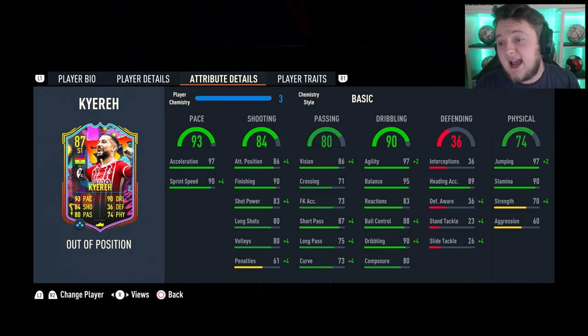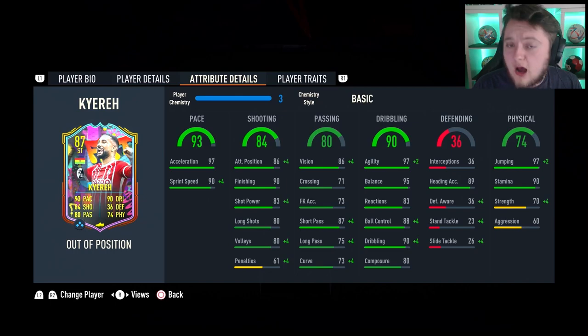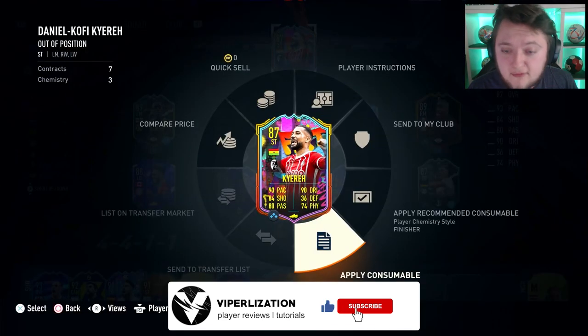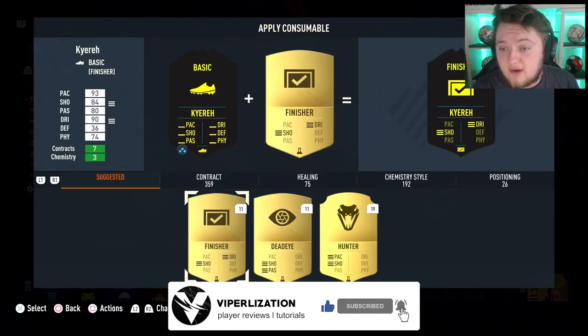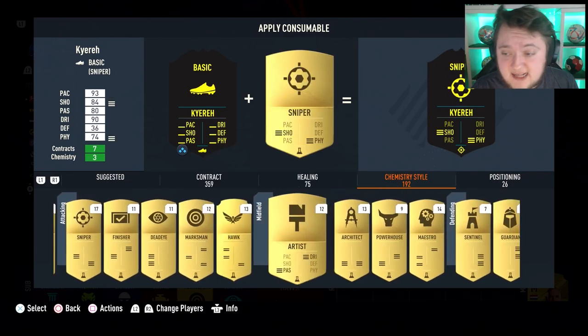80 composure is a little bit low. 97 for jumping, 89 for heading accuracy, and 90 stamina is nice as well with 70 strength. For chemistry styles, you've got a few options. You can go for a Hawk if you want to play him at striker — I think Hawk would be really good. A Maestro at CAM would also be really nice to boost up the reactions. You could also go for a Deadeye or a Finisher, though the Finisher is kind of wasted because his agility and balance are already almost maxed out.